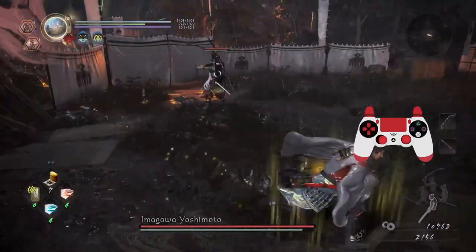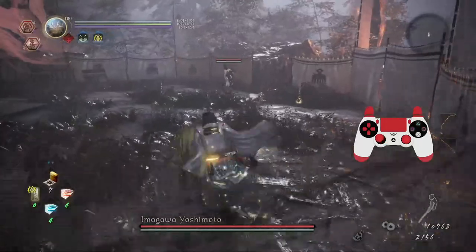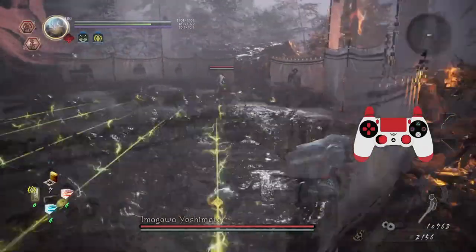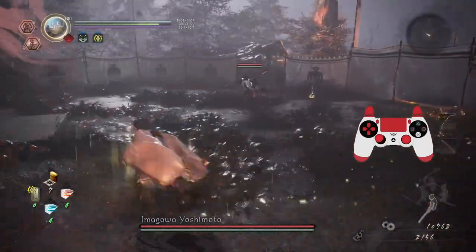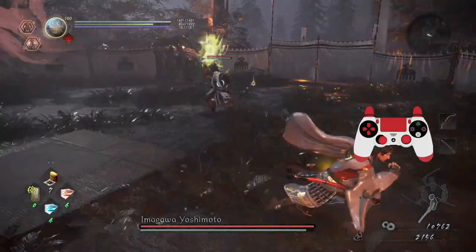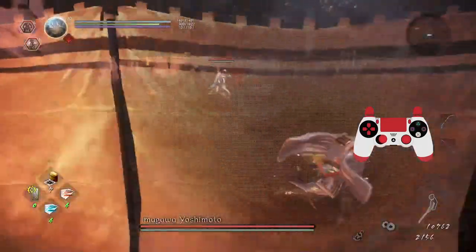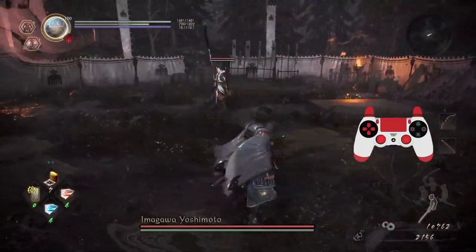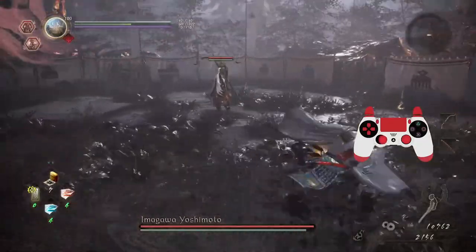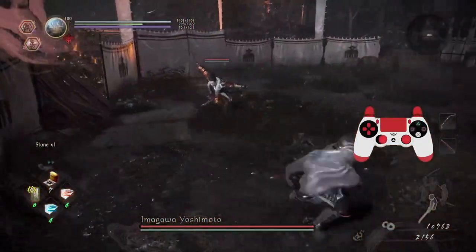He does a charge — one, two. He summons the elephant. Did he change weapon? Shooting arrows. So that's like a slam with that spear thing, shooting arrows. Elephant again — and he also shoots them into the air. He does a charge — one comes out really fast, one comes out slower. That's what he does at long range.